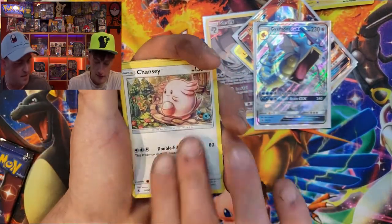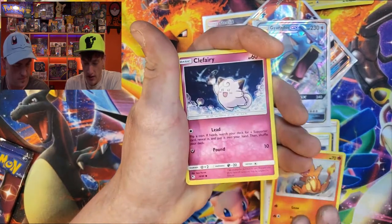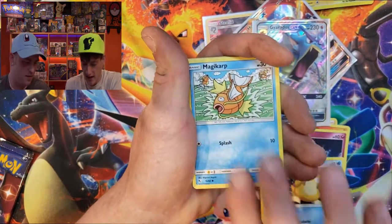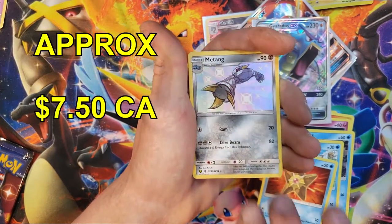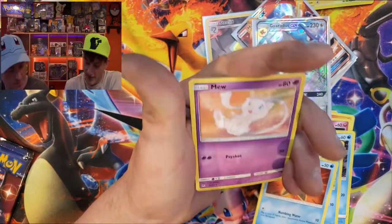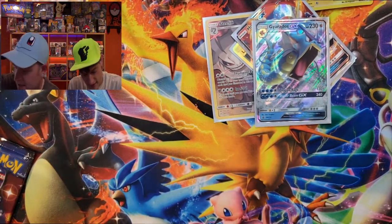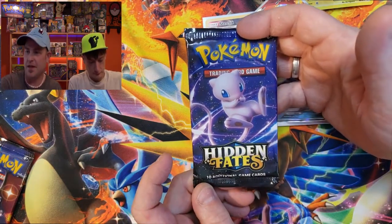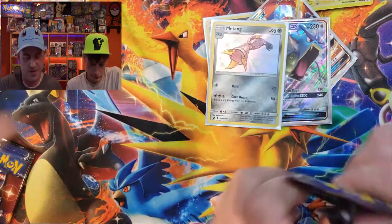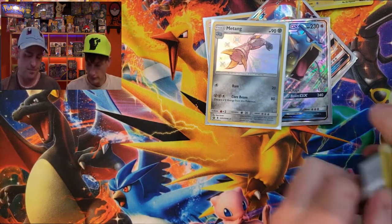Giovanni's Exile, Brock, Charmander, Clefairy — you feeling it? Oh! Shiny Metang! And Mew — everybody loves Mew. Get that shiny Metang sleeved up — we needed that one for our binder. Here's another hidden fates pack, got the new artwork this time.